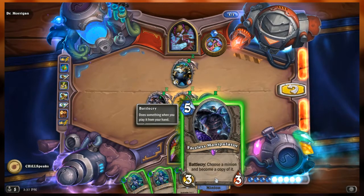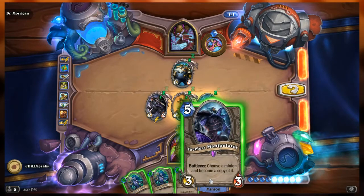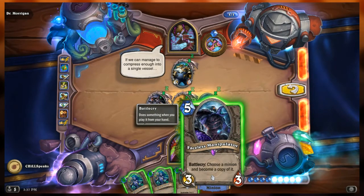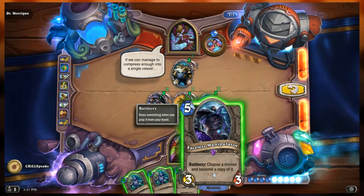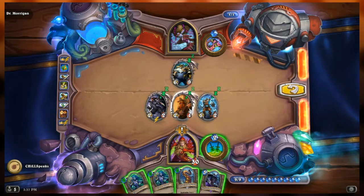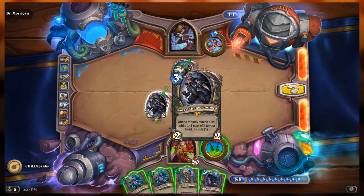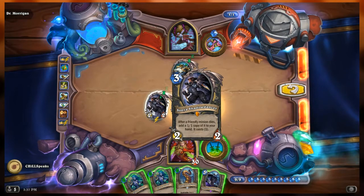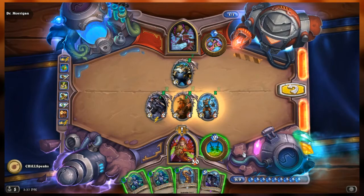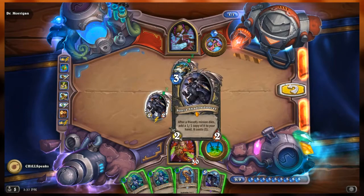This looks like I want it to be on the Foe Reaper, but it won't be able to attack when I play it. So maybe instead I put it on Sonya — friendly minion dies, add a 1-1 copy. If I put Faceless Manipulator on Sonya, I can just drop these almost endlessly.